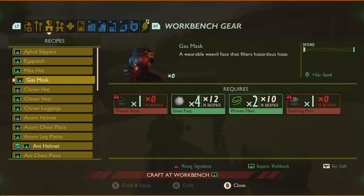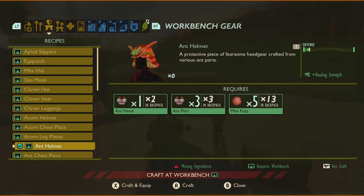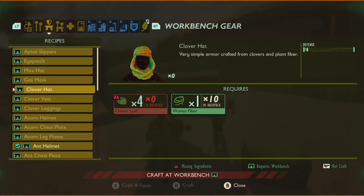So that's pretty much all the special sort of individual armor pieces. Let's start going through some of the sets. The most basic armor set and the easiest to get hold of at the beginning is the Clover. You only need four Clover pieces for the headscarf and one woven fiber, and it gives you half a defense.